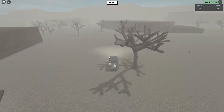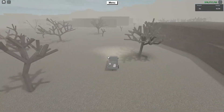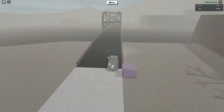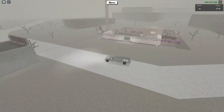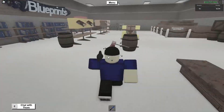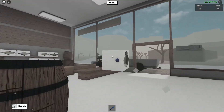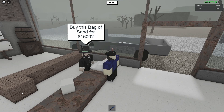We now need to go to Wood Arras and pick up the sandbag. Once you're at Wood Arras, you want to pick up the sandbag and then buy it.